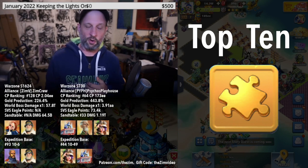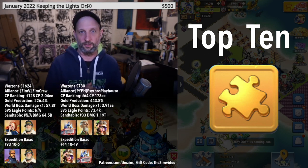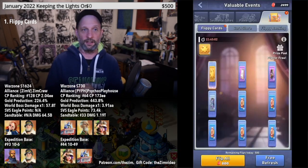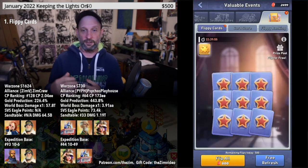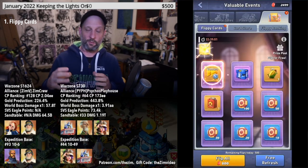Let's jump right into it — we're going to go best to worst. Number one best way to get Universal Orange Shards is from the event called Flippy Cards. It is a gem spend event. The top two ways I'm going to talk about today are gem spend events, so consider that you'll want to save up some gems for these events.